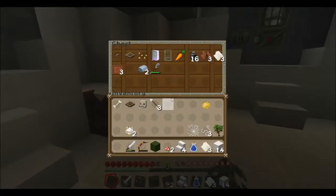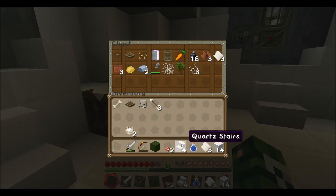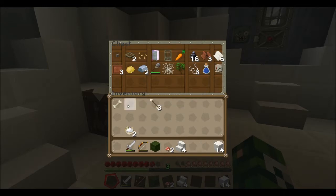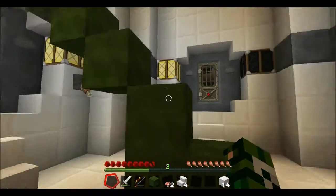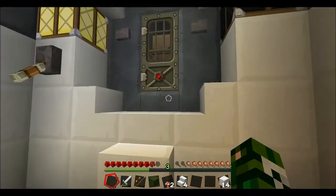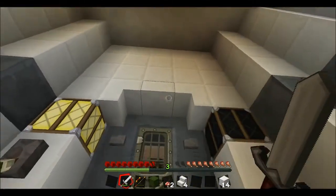Let's deposit some of our things — like a potato, the cobweb, the sapling, the string. We'll keep the wool. Just put that away, that away. The bone and the bone meal.